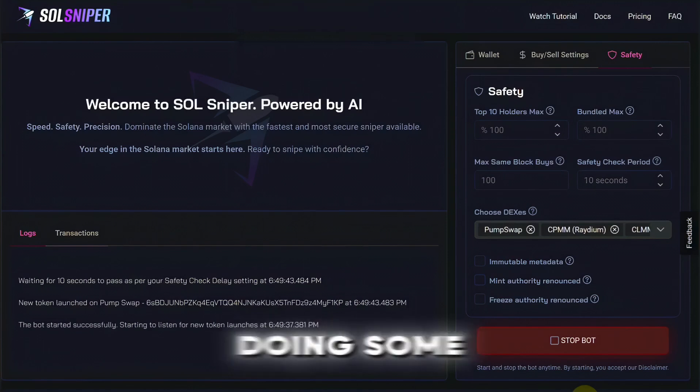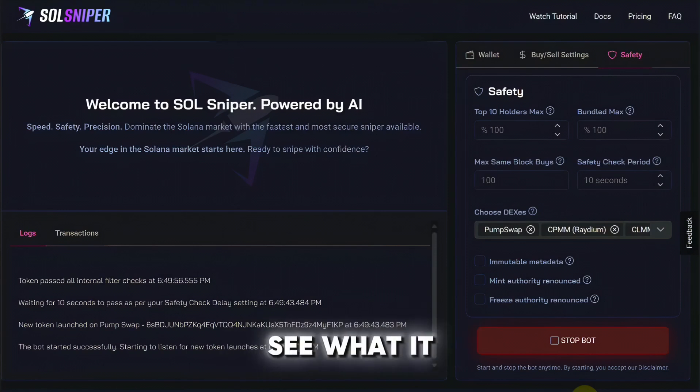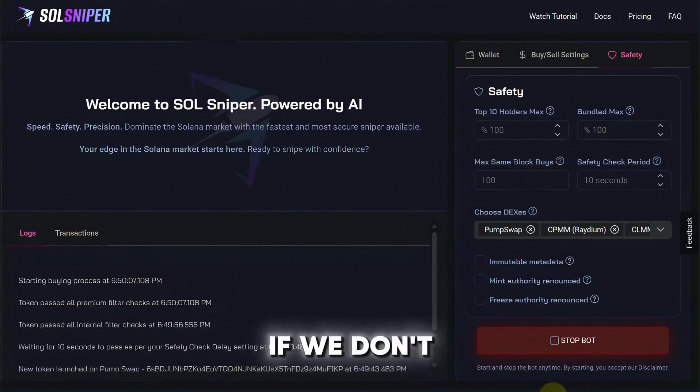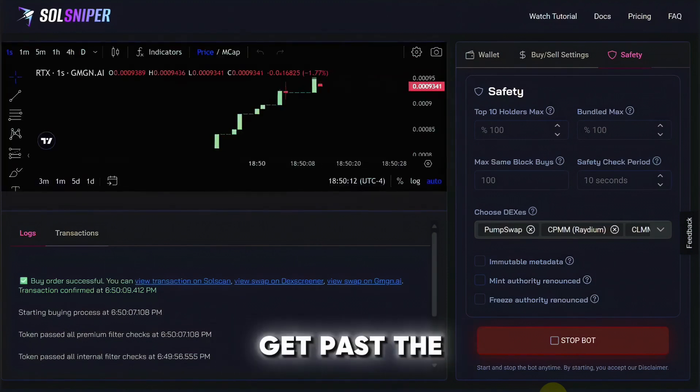The bot started successfully and it's starting to listen for new tokens. It looks like it's going through the safety checks right now, which doesn't take too long — usually a few seconds for me, but it could also be a few minutes. It looks like we passed some safety checks so far; it's still doing its thing and we may get in a trade or we might not. If we don't, it might just mean we could not get past the safety settings.